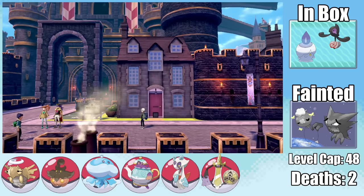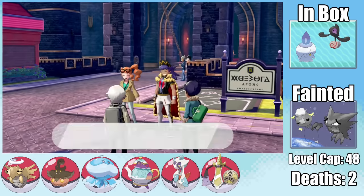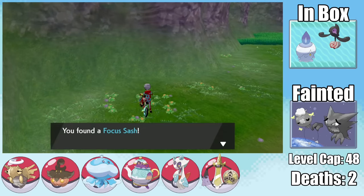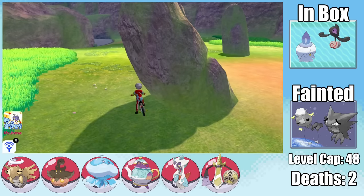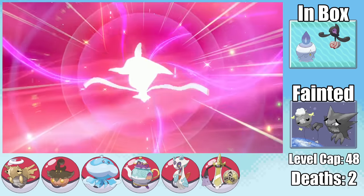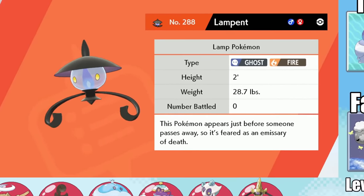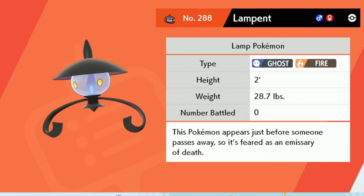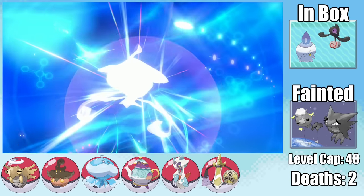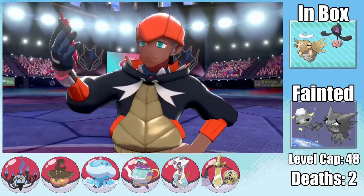The story takes us back to Hammerlocke for our final Gym Challenge — a double battle that can be incredibly difficult. I head to the Lake of Outrage for a Focus Sash and, more importantly, a second Dusk Stone, which lets us evolve Litwick into Lampent and then immediately into Chandelure with the Dusk Stone.